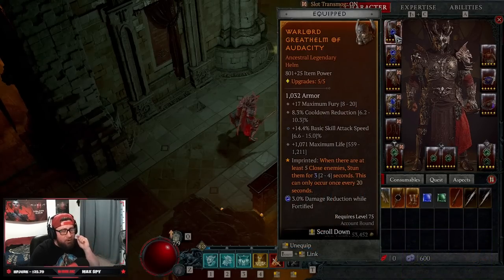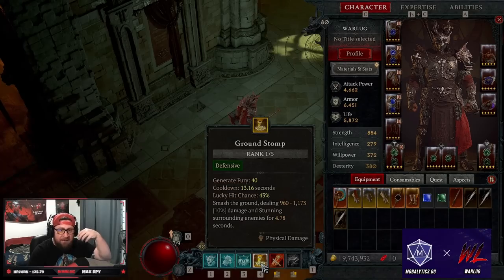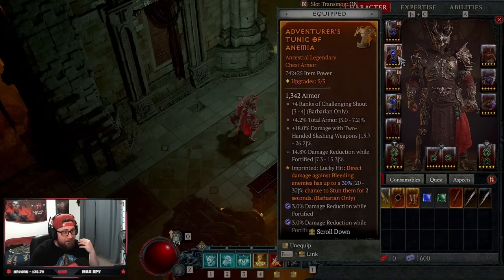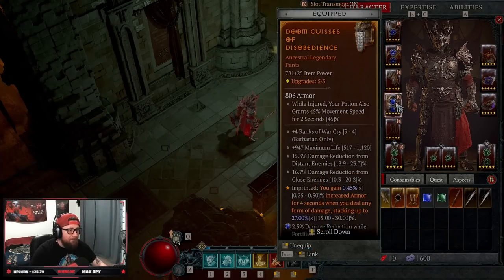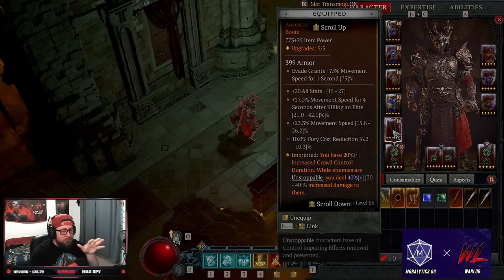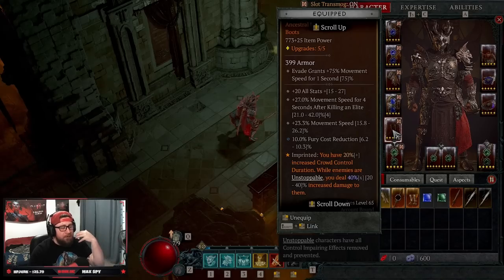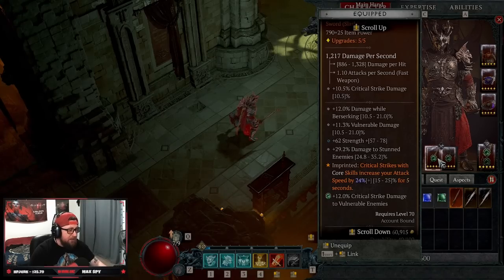Let's go over the gear aspects. We have Audacity: when there are at least five enemies close, we stun them for three seconds — this can occur every 20 seconds. We get the stun, apply Rend, then Ground Stomp and nuke them full of bleed damage. We have Anemia for the lucky hit stun, Retribution for more damage against stunned enemies, Disobedience for armor, and Exploiters — though you could swap it for Ghost Walkers. Exploiters is useful because elites and bosses are often unstoppable and can't be stunned, so it provides extra damage.